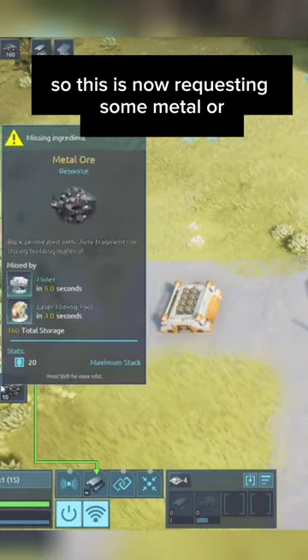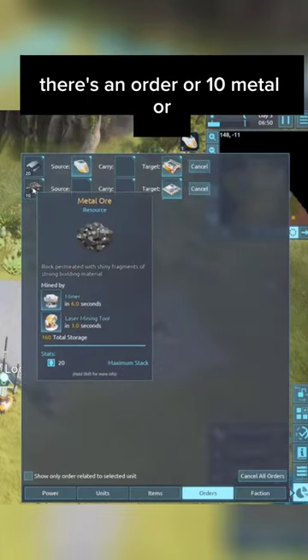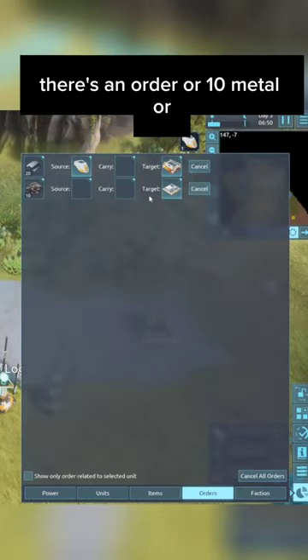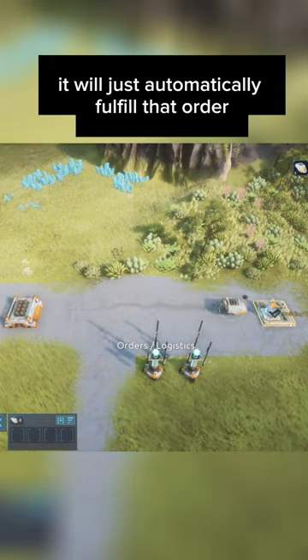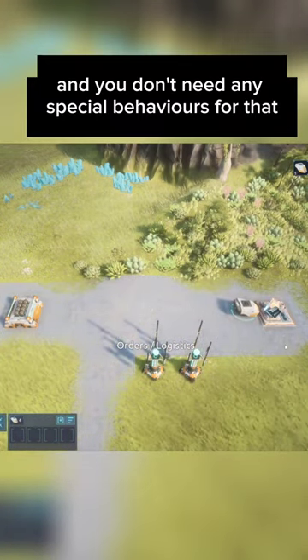So this is now requesting some metal ore, and we can see there's an order for 10 metal ore. If we turn on this bot now, it will just automatically fulfill that order and you don't need any special behaviors for that.